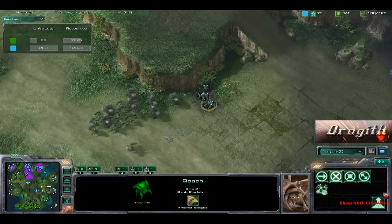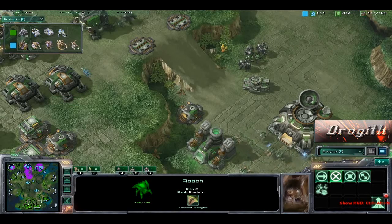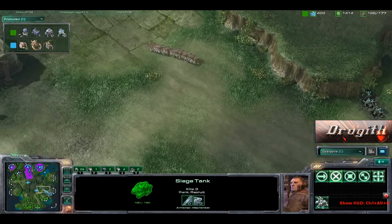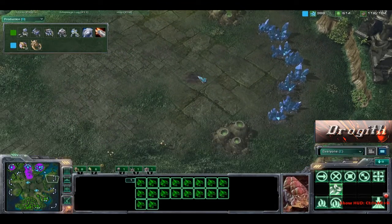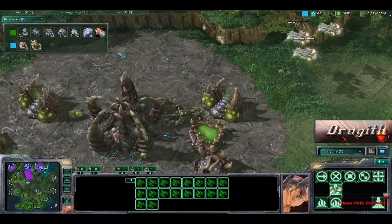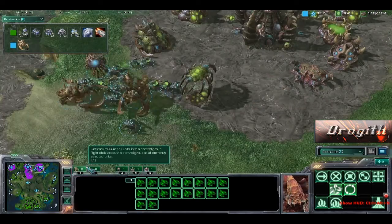A couple of hidden Roaches over here — that would be an extremely uneven battle if they engaged. No Raven coming out. We still have the ground army coming out with 1-2 upgrade and 0-0 on Mech, but 1-2 on infantry. The hatchery was taken down so drones are coming over to gather resources. A nice little drop in the back over here — the Ultra is all the way down and not going to make it. The Queen goes down, and the Gas goes down.